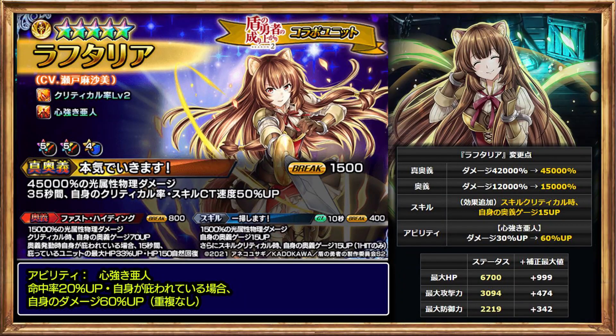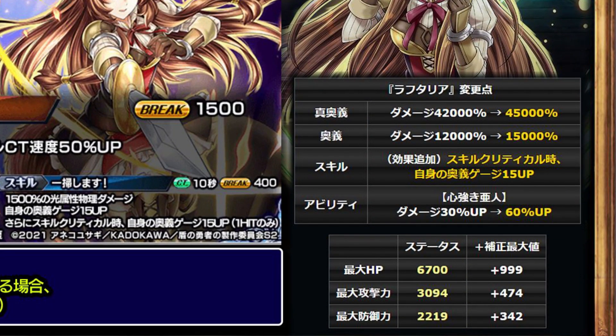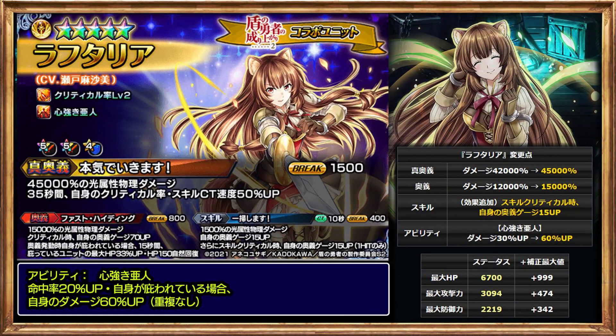Let's move to Reptelia. Reptelia's buff is also insane. Her true art's damage scaled up from 42000% to 45000%, and her art's damage from 12000% to 15000%. They also reworked her skill — if it hits as a critical, it adds an additional 15 arts gauge on top of the base 15, so if it crits it adds 30 total. They also scaled the damage from her unique passive from 30% to 60%.